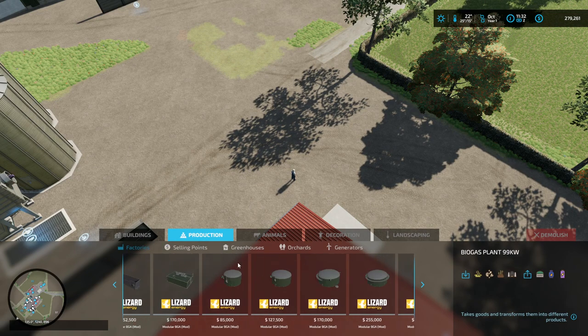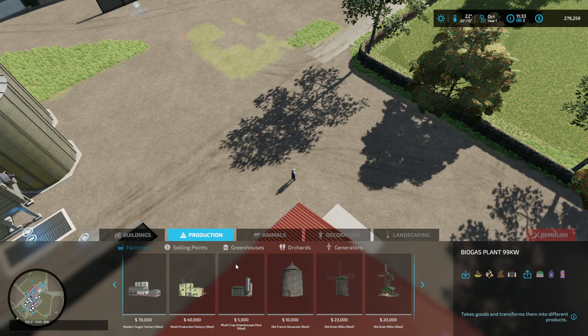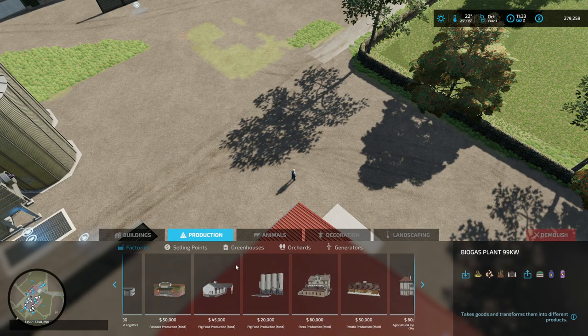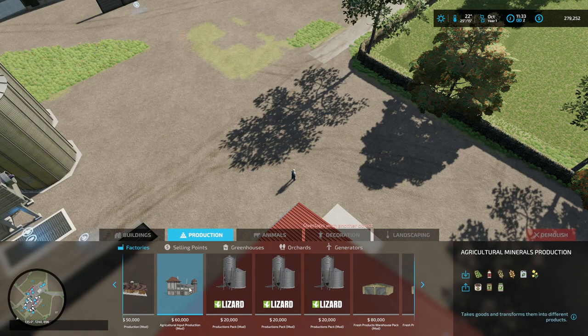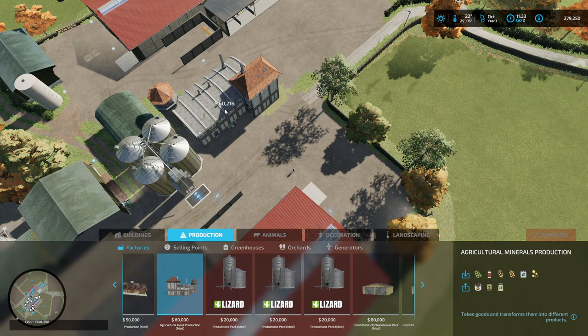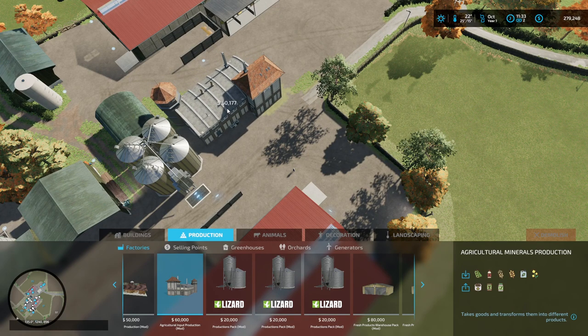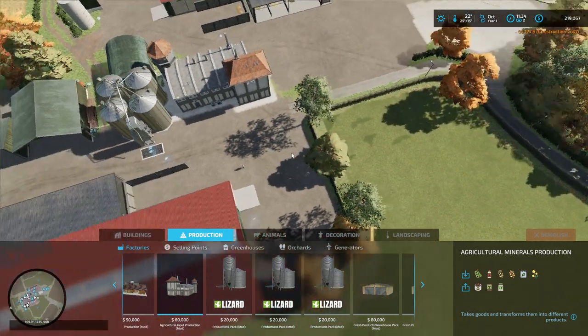We're going into construction — we are gonna put up a production factory way down here somewhere. Basically what we're gonna try to do: agricultural input. My hope is that we can make our own mineral feed. We're gonna need tons of it and going to buy pallets every time is gonna be a pain. We'll make our own — and it fits kind of nicely right here. Boom — our first production purchase.